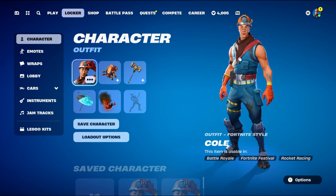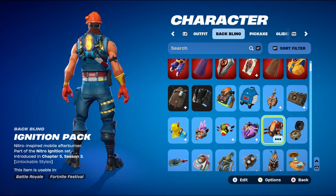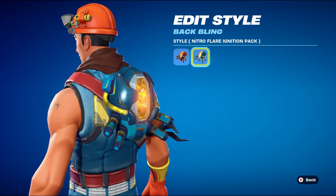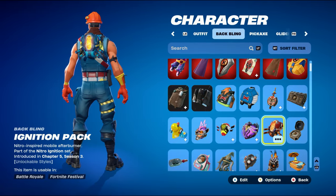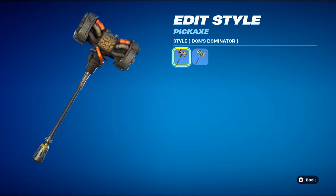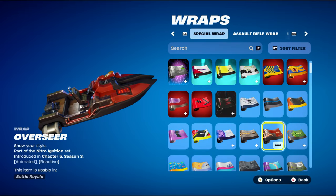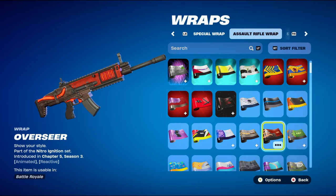For combo number three, I'm using a Chapter 5 themed combo. The back bling is Ignition Pack, part of the Nitro Ignition set introduced in Chapter 5 Season 3's battle pass, using Nitro Flare Ignition Pack mainly for the blue and yellow — though you can stick with the standard Ignition Pack as well. This is the Machinist back bling from last season. The pickaxe is Dawn's Dominator, part of the Hunt of the Leviathan set from last season's battle pass — the Megalodon's pickaxe — using it in standard style mainly for the brown and orange design. The weapon wrap is also from the Nitro Ignition set, works nicely for red and black, and is animated and reactive.